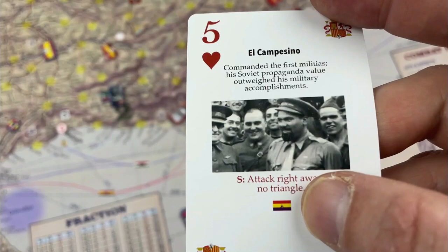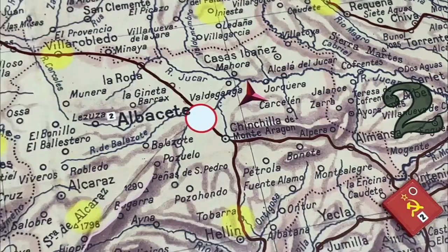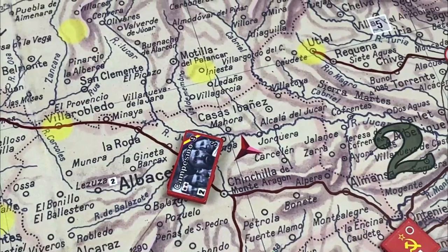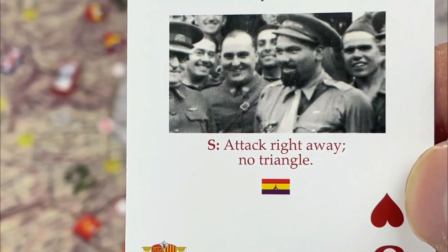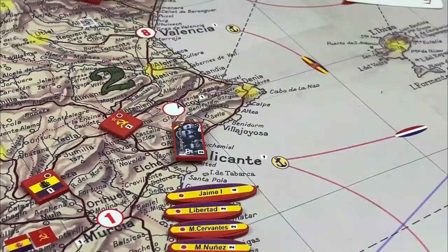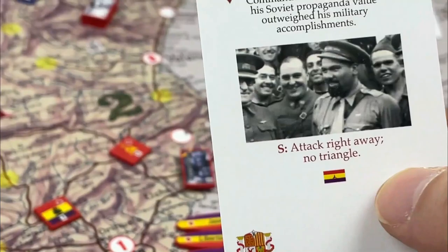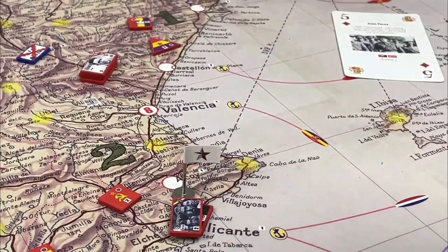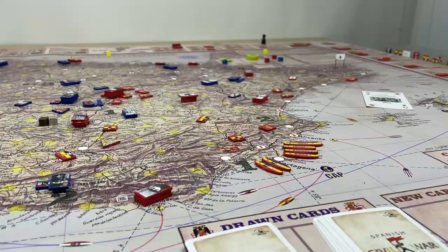Next we have El Campesino. He can have one of the International Brigades deployed, so you could put him where they belong and deploy them with him. Alternatively, you can use the speed combat quality, which means he attacks without needing an attack triangle — but that is talked about in another video. If you use the combat quality instead of deployment or value or probation/promotion, the single thing you do is mark him for his combat quality and use him when that comes up.